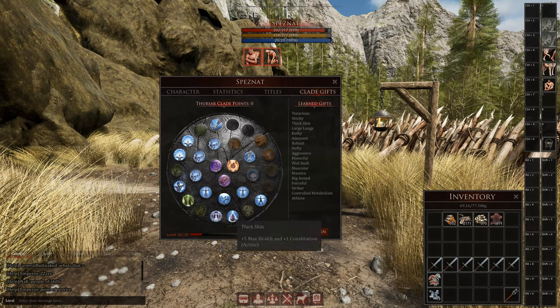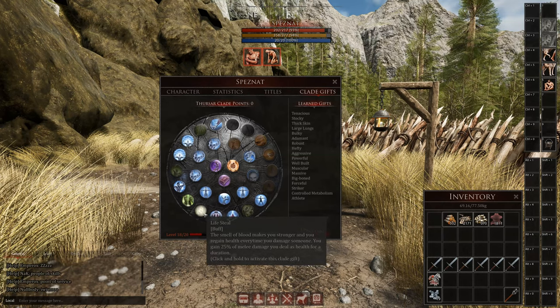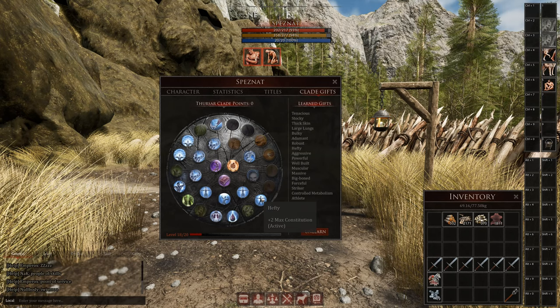What I would always take as a Thuzar are: the 5 maximum stamina, 5 maximum health, the 1 constitution point, the damage bonus points, lifesteal (which is even good for PvE), the 2 maximum strength increase, and the 2 maximum constitution increase. These are the things I will take all the time, and the rest depends.